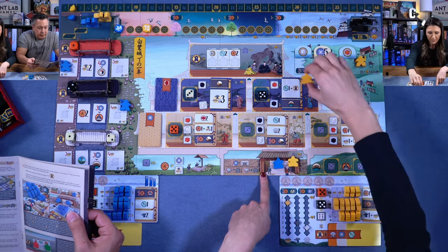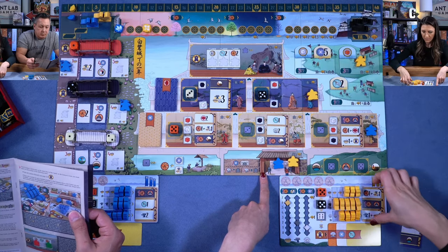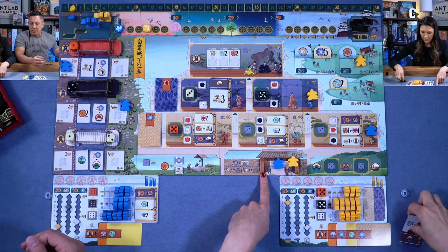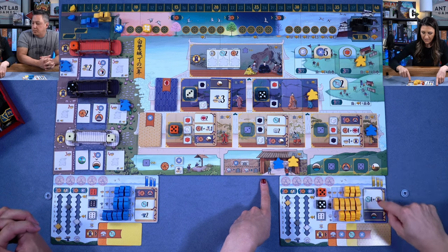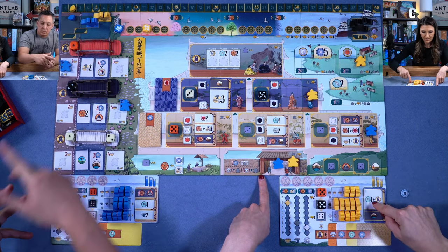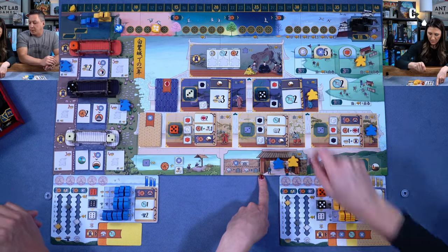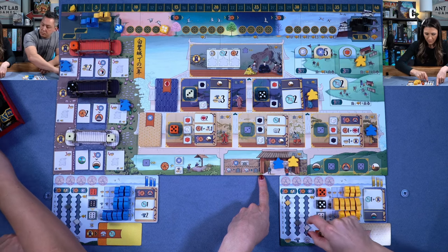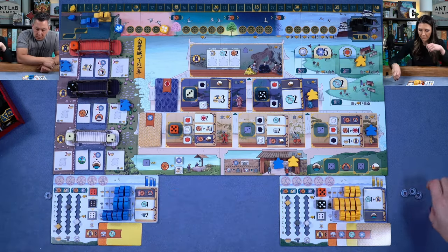Francis decides to place his white die here and takes the white action: moving up a passage of time slot twice, earning two dollars and a mother of pearl. That completes his second-round action. It's Anthony's turn — he's struggling to afford what he wants to do.